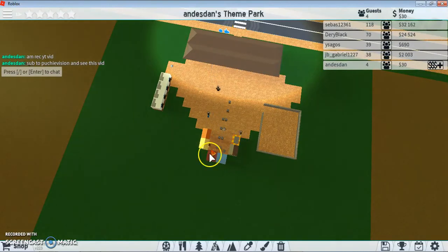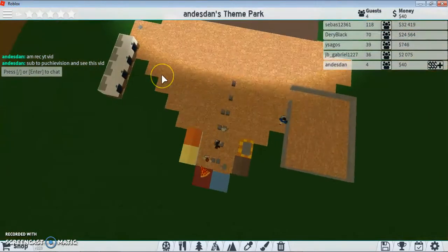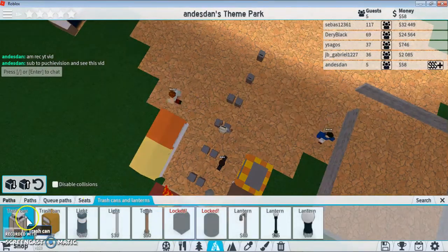We got some stalls here, I put down some trash cans. I'm laying the foundations for a gift shop here. Restrooms are obviously gonna be there. And right now we don't really have much money — that's a problem.